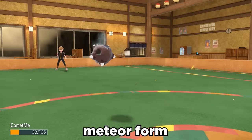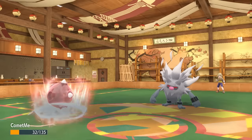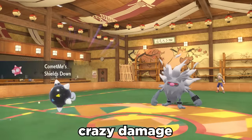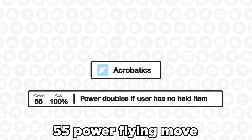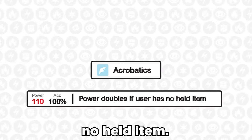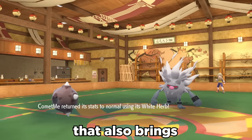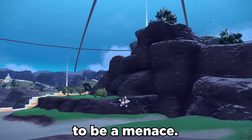It can take advantage of Meteor form by using its defenses to take an attack, then going for Shell Smash to double both its attack and speed. This activates Shields Down to Core form. This allows us to do some crazy damage with STAB Acrobatics. Acrobatics is a 55 power Flying move that doubles to 110 when the user has no held item. We bring Acrobatics to full power by using up the White Herb item, which also brings defenses back to normal. And with coverage from Earthquake and Stone Edge, the little Minior is ready to be a menace.